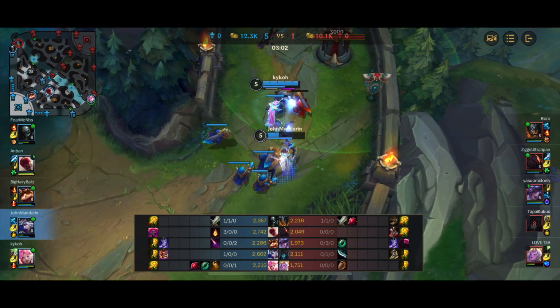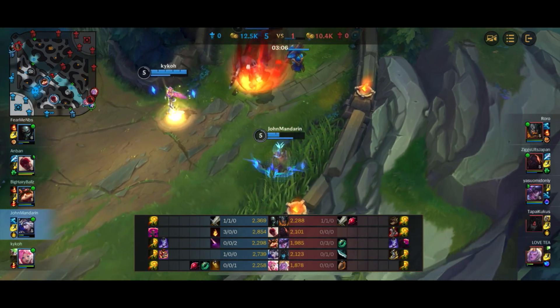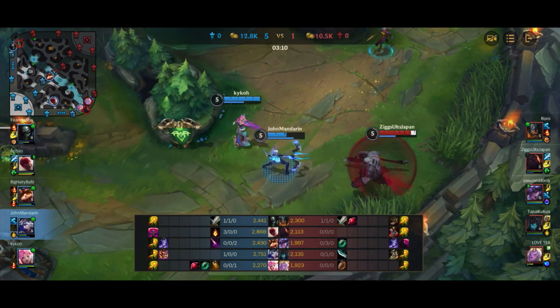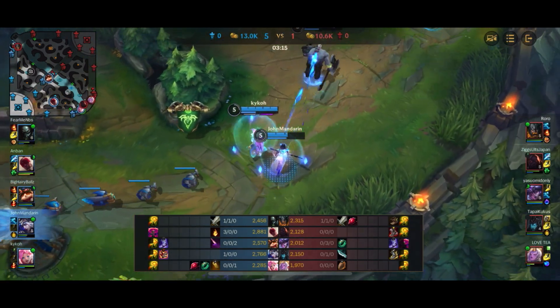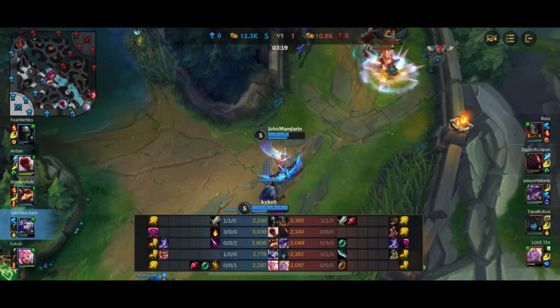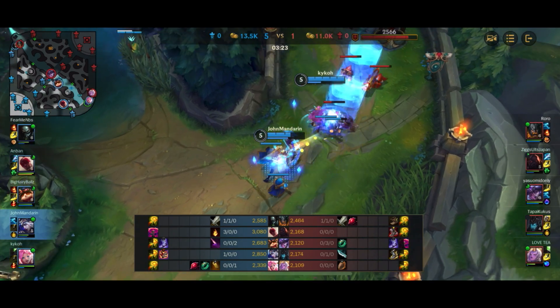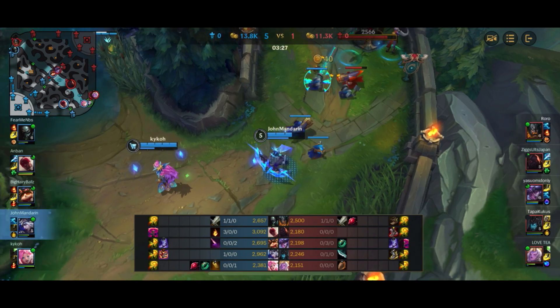I'm tanking a lot of minion damage though, so you have to be a little careful. Sion comes in with the ulti and I'm just going to walk back to avoid it. Heal comes in. I don't actually think I needed to even flash there, but I just flashed just to be safe. Now Sion is zero threat — I'm just going to continue running him down and getting a little bit of free poke damage, because we obviously can't kill him. He's way too tanky.